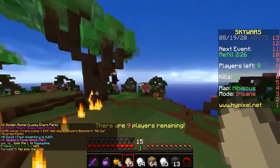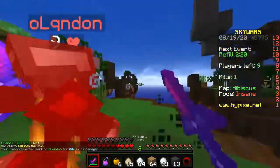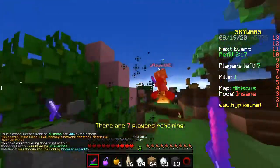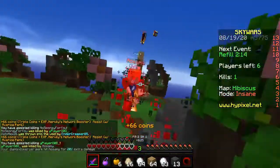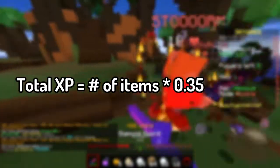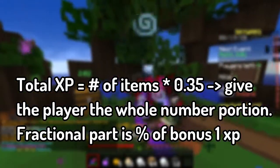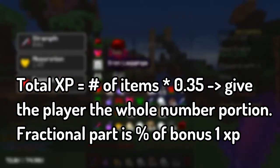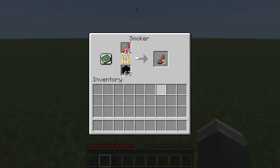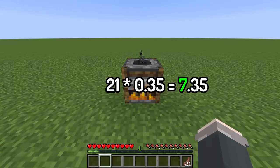But this is Mojang — you think it'd be that simple? Because when you smelt raw mutton, for instance, you aren't just getting 0.35 experience. To find out how much XP you actually get, you multiply 0.35 by the number of cooked mutton taken out of the furnace. Then award the player the whole number portion, and the remaining fractional part is the chance of getting 1 bonus XP. For example, smelting 21 raw mutton: 21 × 0.35 = 7.35, giving you 7 XP guaranteed and a 35% chance of 1 bonus XP.